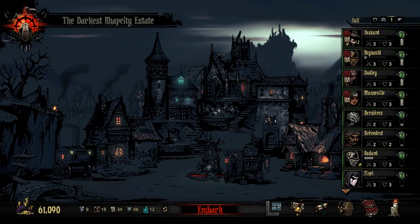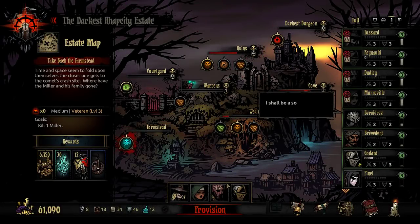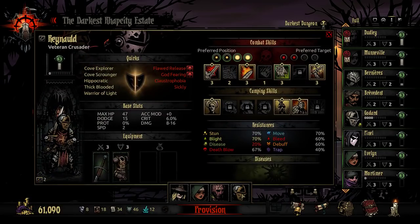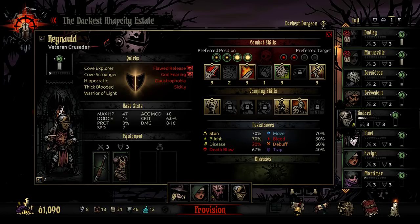My name is Rhapsody, welcome back to the Darkest Rhapsody Estate in Darkest Dungeon. I've chosen my crew and we're going to try and go out for the Miller. Do I take Godard instead? I'd only be taking Godard for the natural plus three speed — how much is that going to matter?